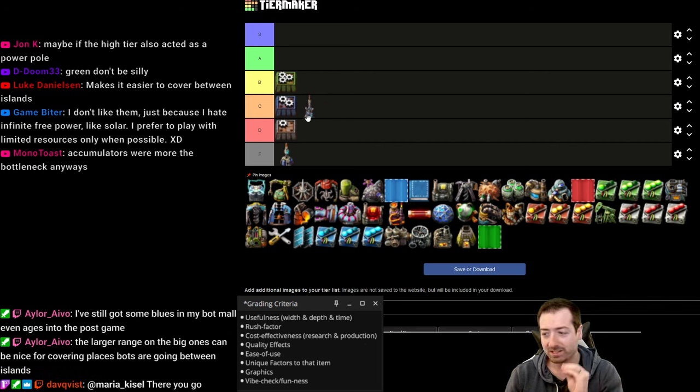Boilers are another solid workhorse of the mid game. You feed them with coal, you can feed them with solid fuel later and they're still going strong. You can do the whole game on steam power if you really want to — that might be less true now in space age, but I think it's still true. I think these guys get a C. Especially with the new water mechanics and the new steam mechanics, it's even easier. Heating towers are kind of a new contender to take over — water can be a pain in some places, but the new fluid mechanics make it easier.